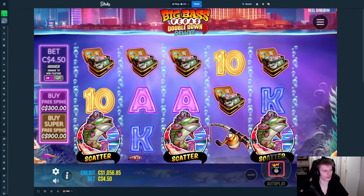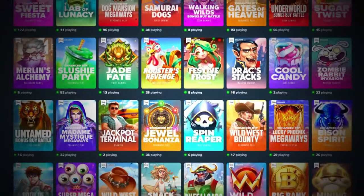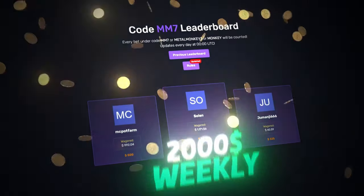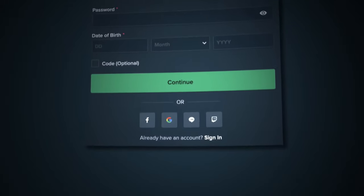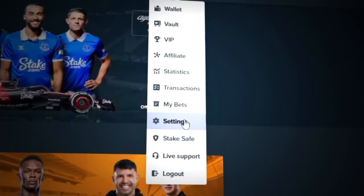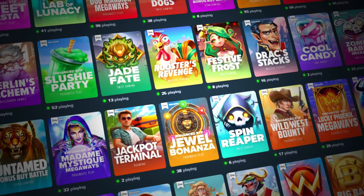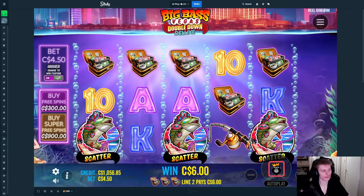Sorry for interrupting in the middle of the video, but if you guys want to support me and also have a chance of winning some of the $2,000 weekly from my competition, you can sign up by clicking register and then type in code 'metalmonkey7' — either in the optional code field or in Settings then Offers. You can only do this in the first 24 hours after signing up. Anyway, enjoy the rest of the video, thank you so much.